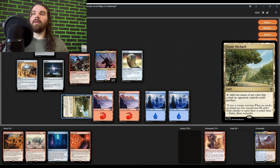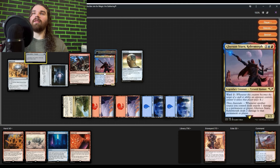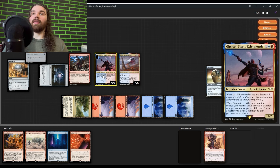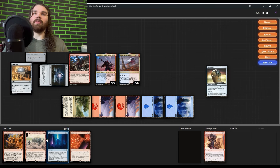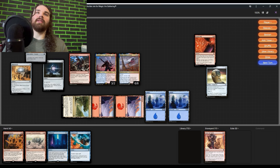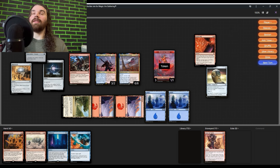Cool. We have seven mana, only two open — that's rough. Ovika enters the battlefield, and then Gyrson Starn triggers because Impact Tremors will deal one damage to each opponent, so that's minus three health to everybody. We really wish we had enough mana for Jeska's Will, but we just don't. We go to our next turn and cast Jeska's Will. That'll be three Phyrexian goblins, and that's a total of nine damage because of Impact Tremors with Gyrson.